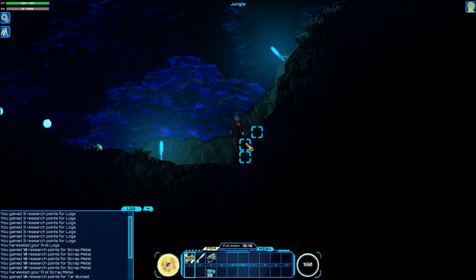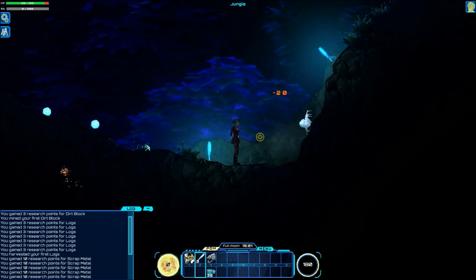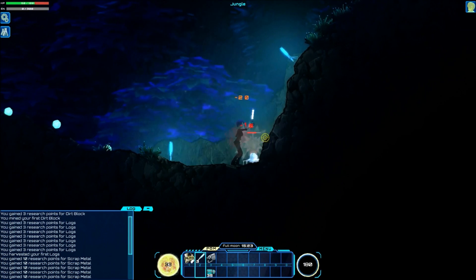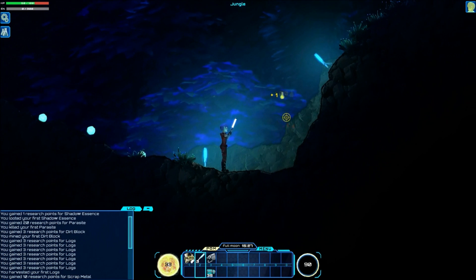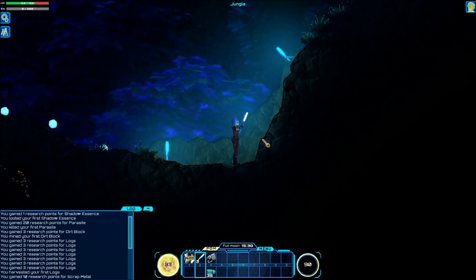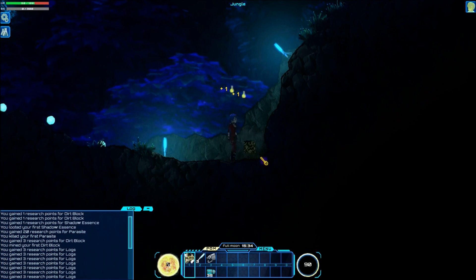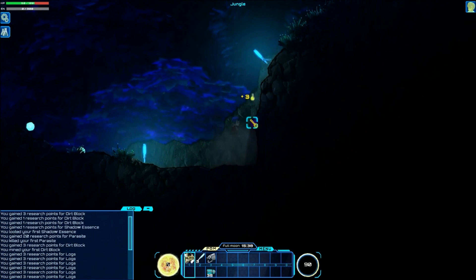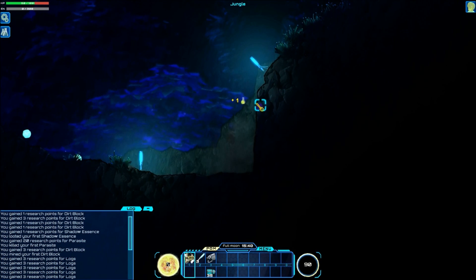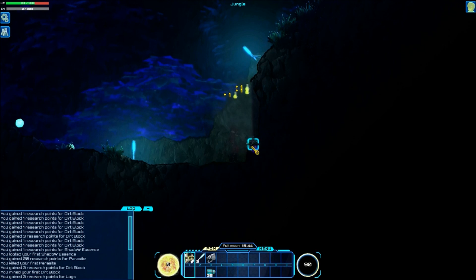I am going to dig into the side of the mountain here. And we have our first enemy — you can use the glow torch as a club to kill him with. They can be a little bit tough at first. You can hold down to dig and just keep moving along like that.